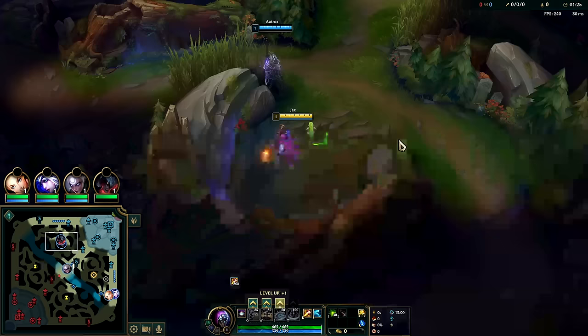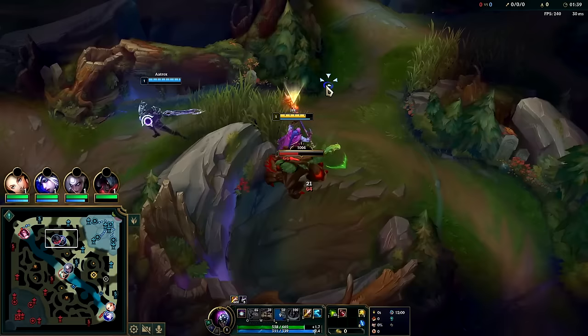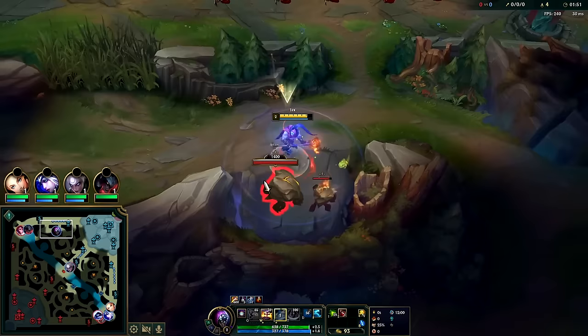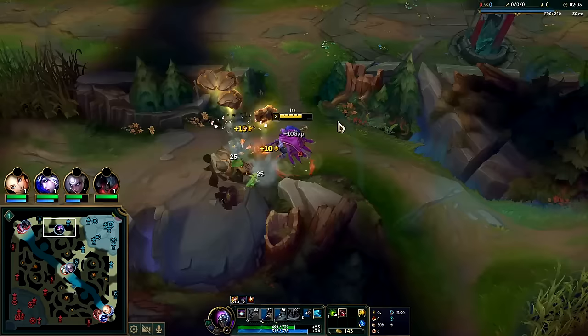Bot lane's still pretty easy to gank, so we're pathing for that, especially since we have an Ash. Got a little Aatrox leash - he missed every single Q tip on it. You always start your E when an auto attack is about to hit you, not before, so you can block more of them. We'll get W at level two for the auto reset - good synergy with our passive, more damage than Q. Only go Q level two if you're doing a level two gank on Jax, which is risky.